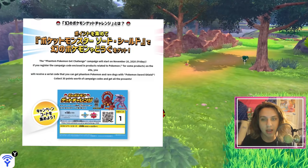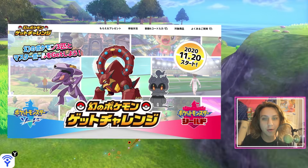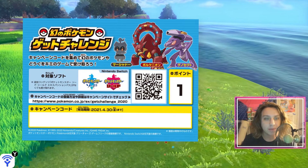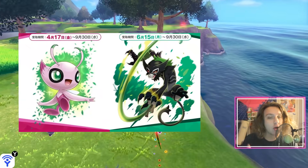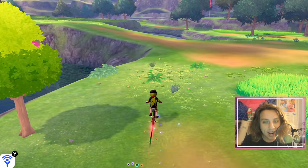There's a Japanese event going on November 20th where these Pokémon will be distributed. More specifically, Marshadow, Volcanion, and Genesect will be the three first Pokémon distributed in a Pokémon Sword and Shield event in Japan.